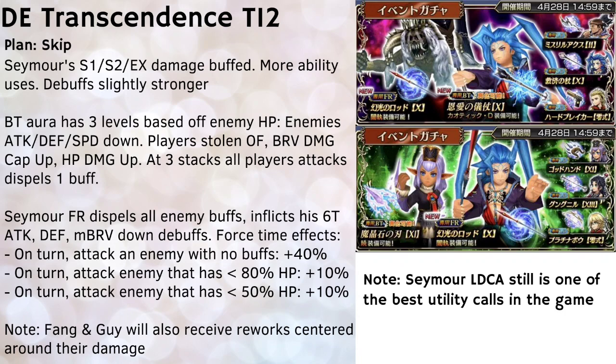One important note: even if you don't plan to pull his FR or BT, Seymour's LD call ability is actually pretty good and I would recommend considering picking up his LD if you don't have it yet. His LD call will delay all enemies by two turns, dispel all enemy buffs, apply his framed debuff with HP damage up, and debuff enemies with attack, defense, and max brave down — quite a lot for just one LD call ability. I also want to briefly shout out Preach's LD, which is available on the second banner — I'll cover that more later.